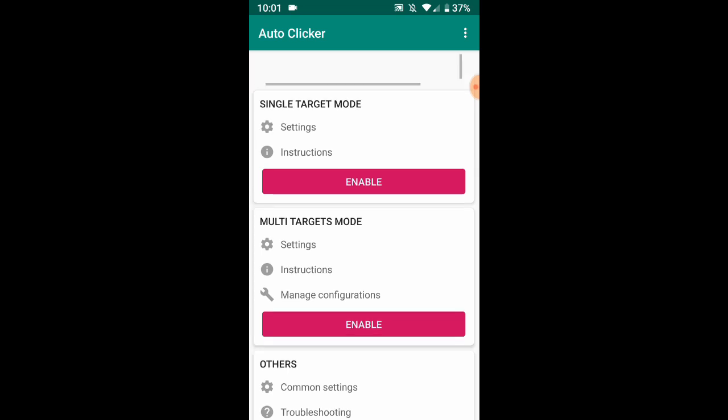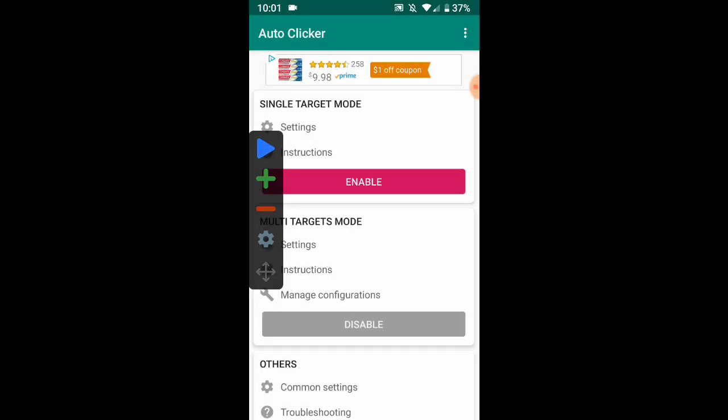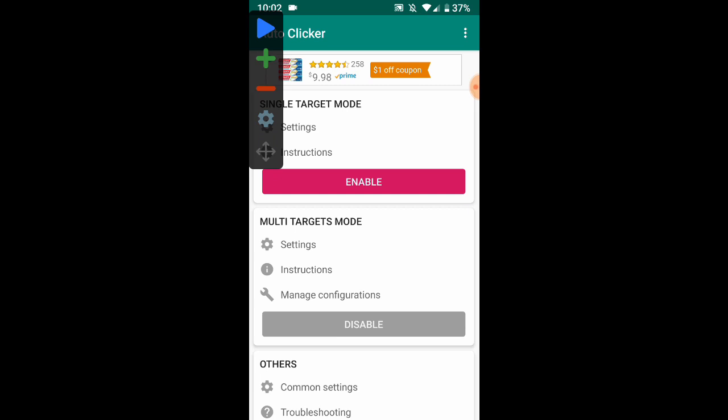To set up the auto clicker, you want to go to the main menu, go to Enable, then go to Multi Targets and enable it. I already have some configured stuff for testing, but for the purpose of this video I'm going to set up a new configuration. Here we have a small menu button — a task bar — which shows you how to auto click and stuff.